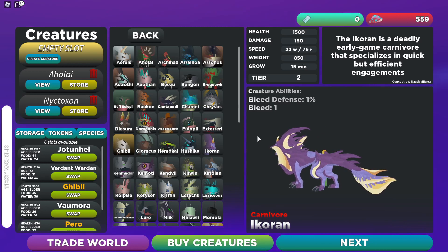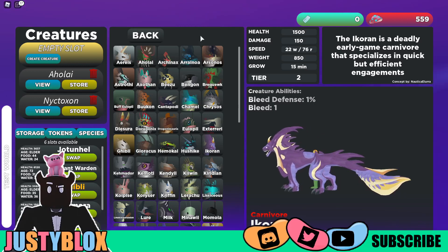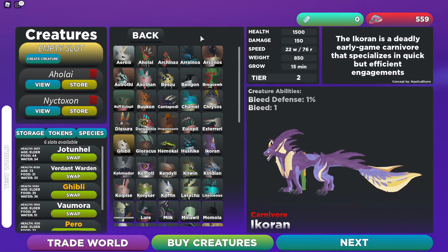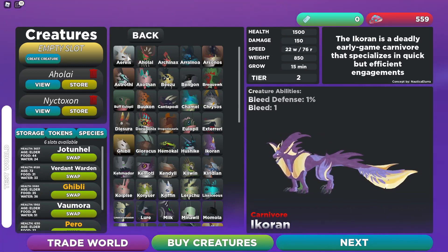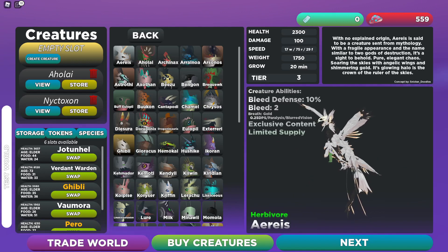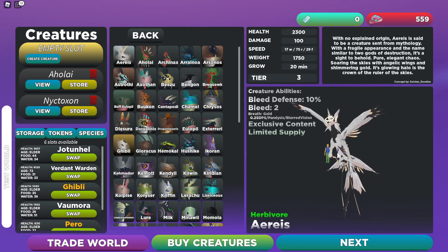Hey, I'm JustyBlox and we're back in Creatures of Sonaria. Today's a very special day because I've been granted CC, which means we have this beautiful creature here. This is what we're going to play as today — the Ares. Look at it, it's amazing.